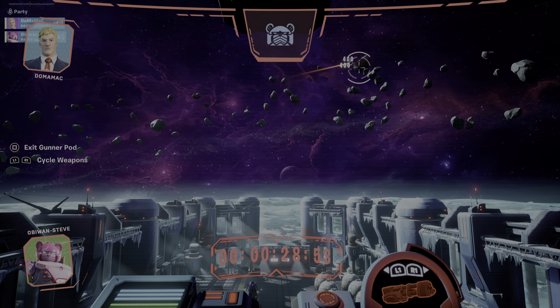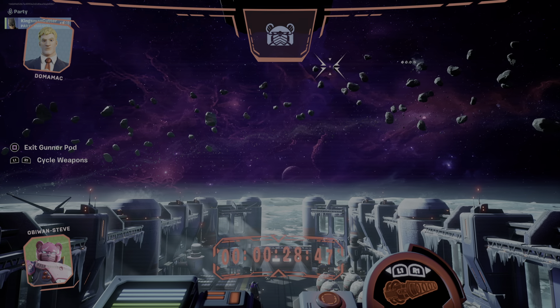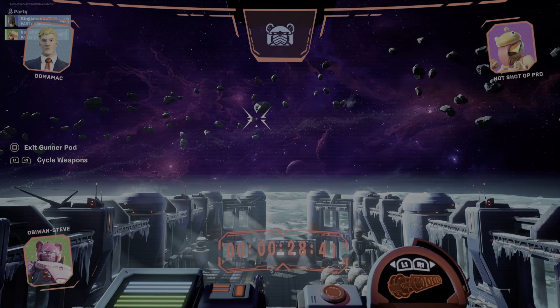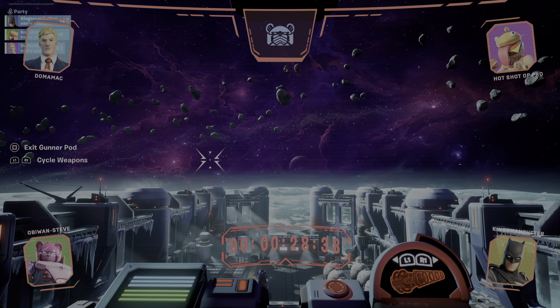I want something that I'm not really using right now. I think we're going to have our own scores — you see on the screen in the four corners there's four faces. I have to change the controls to make this work. Oh, I see you can shoot the things. Asteroid belt — I'll change to the laser. On the PlayStation there's L1 and R1. On the left hand side it says 'exit gunner pod' and underneath it says 'cycle weapons'.